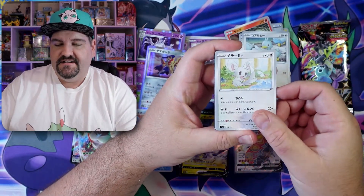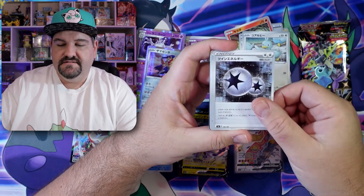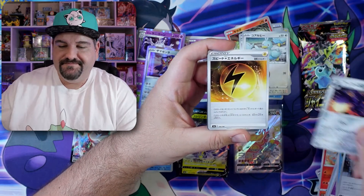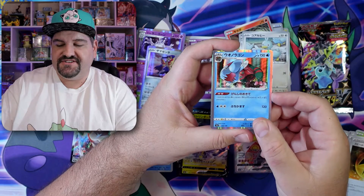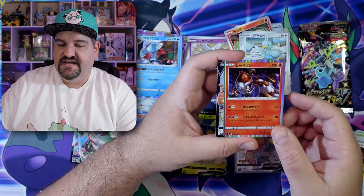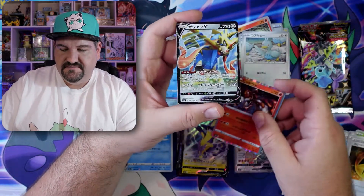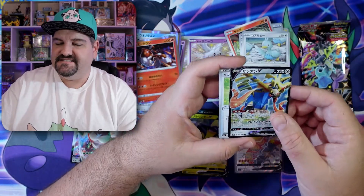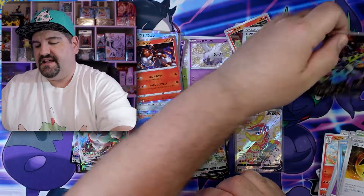Little mouse. Little fish. Little flower. Energies. Little bird — that's actually a pretty big bird. There's a Fossil. Fossil fish dude and a V — Zacian V. That's actually a new artwork. Really cool looking. Looks good. There's a Tough Cape.